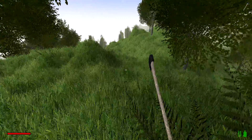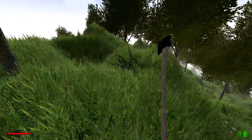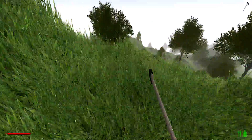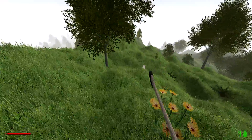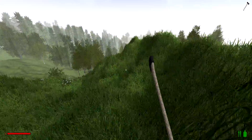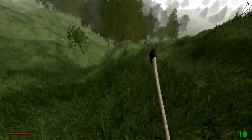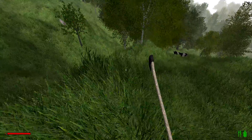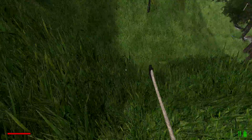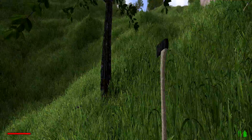I want to get off this mountain — not in the mood to build on a mountain. I'm going to head down to the flatland. One thing to keep in mind while you're running around — watch out for caves, there are caves everywhere around here and sometimes they're not always outlined.